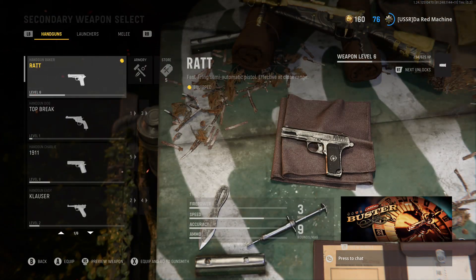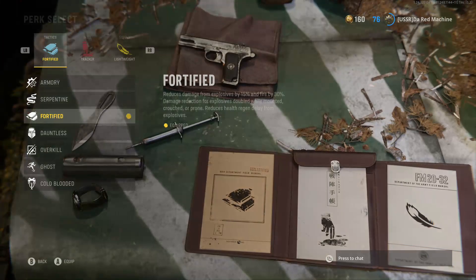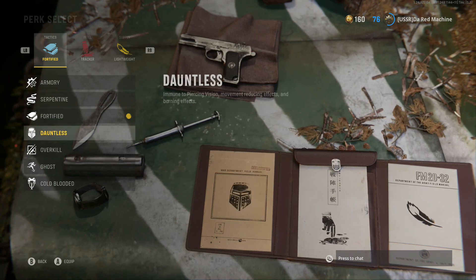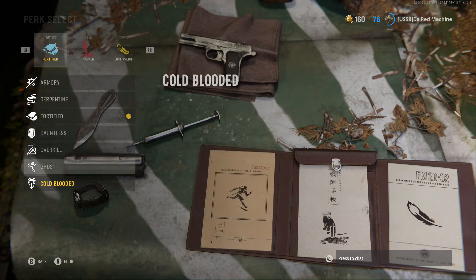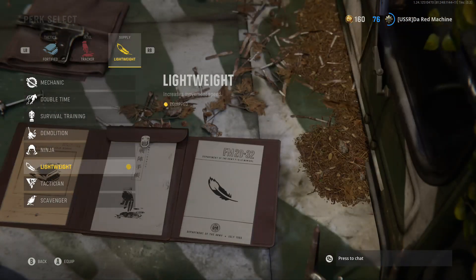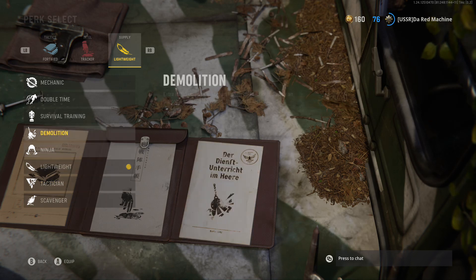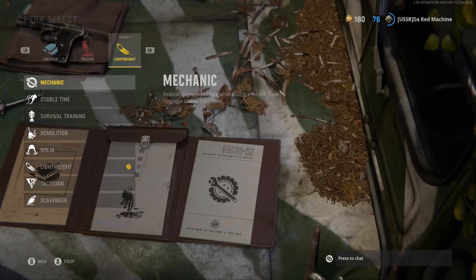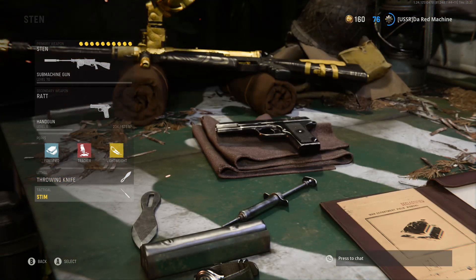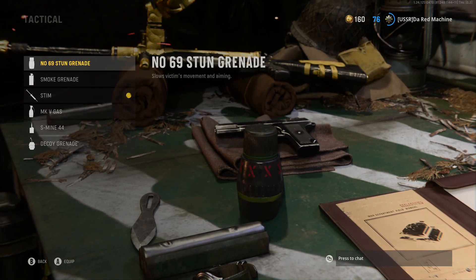My secondary I have the RAT with no attachments unlocked because I really didn't use this gun much. For perks: perk one we have fortified - it's a good perk. I either prefer fortified or dauntless, I'll put that in the description. For perk two I have tracker - another good one is high alert. For perk three I have lightweight - there are a lot of perks I like: lightweight's good, scavenger's good, ninja's good, and double time. They added more perks during later seasons. For lethal we have throwing knife, and for tactical we have stim - or I like the stun grenade.